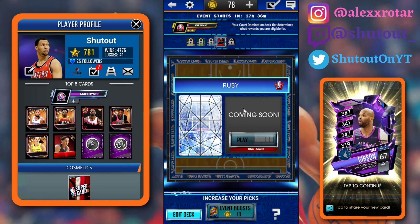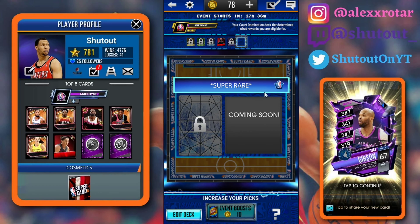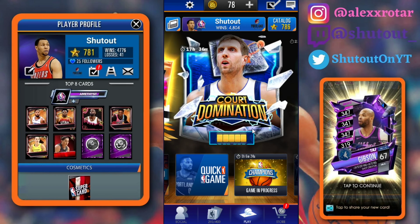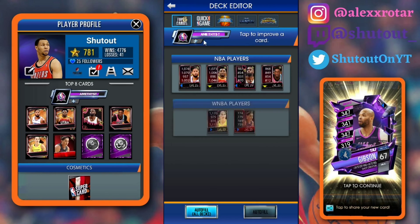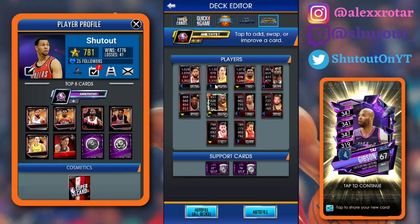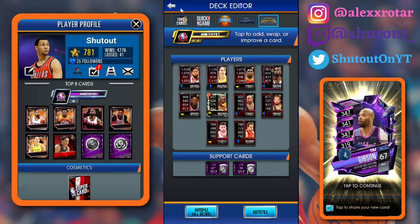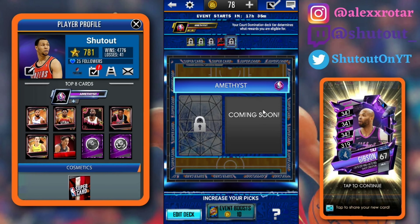We got the Court Domination preview here. As you guys can see, the Ruby is a female and the Amethyst is a male, and the event card is Dirk Nowitzki — but this is a female. You can just tell based off the shoulders and the hair. What's weird is my court domination deck is Amethyst plus plus, but my normal top eight is only Amethyst plus, because I have so many more event cards and special cards. I still got this female Stephanie Dolson in there, which kind of sucks. Hopefully I can get her out with an Amethyst pro soon.